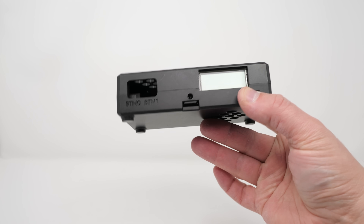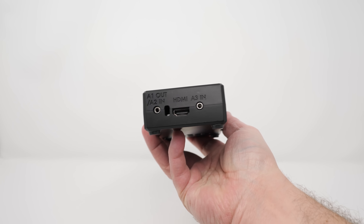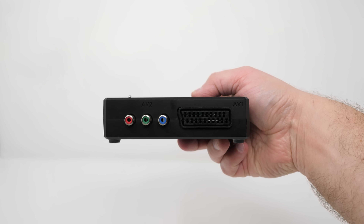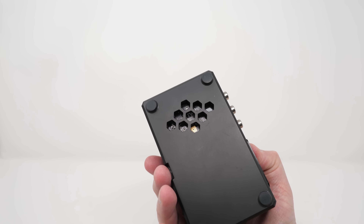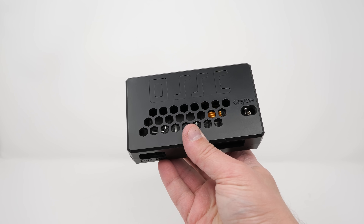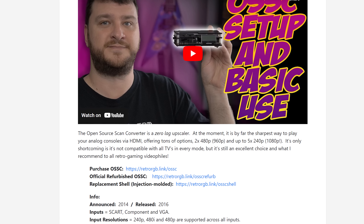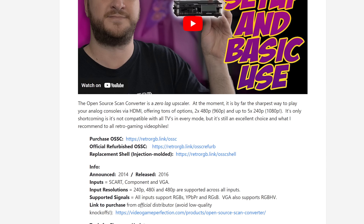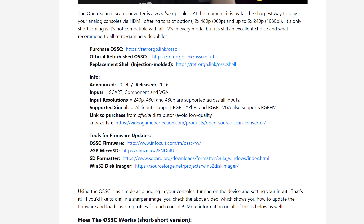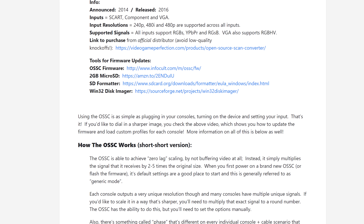The next scaler is the Open Source Scan Converter, or OSSC. This is about the same price as the 2X Pro, but only has component video, RGB SCART, and VGA inputs. It will scale up to 1080p and is a great choice for people who already have those signal and cable types — maybe you've upgraded to component or SCART cables, or you're using Dreamcast, Wii, and Xbox component or VGA cables. The only reason this isn't my first choice is the OSSC doesn't have composite or S-Video inputs, so you'd have to upgrade all of your cables and possibly even perform console mods in order to use it.